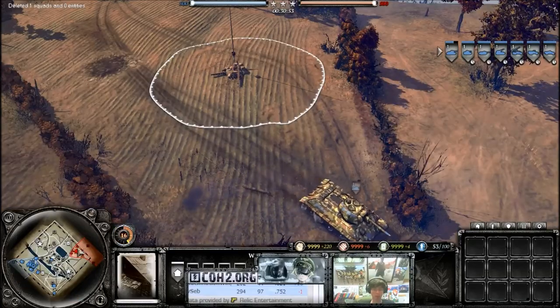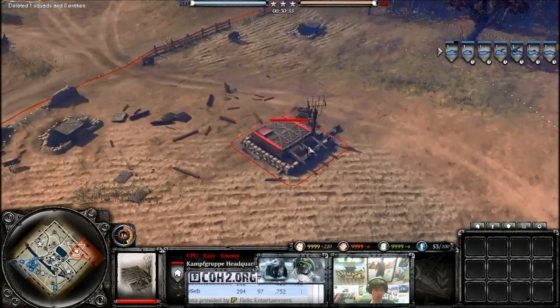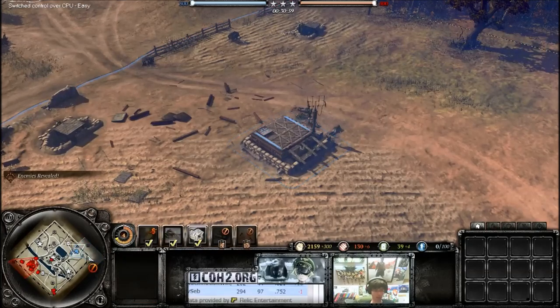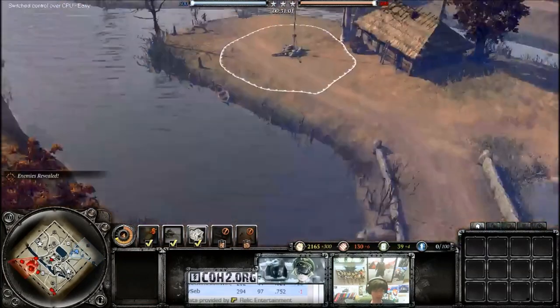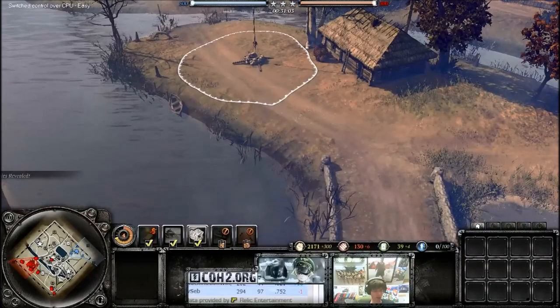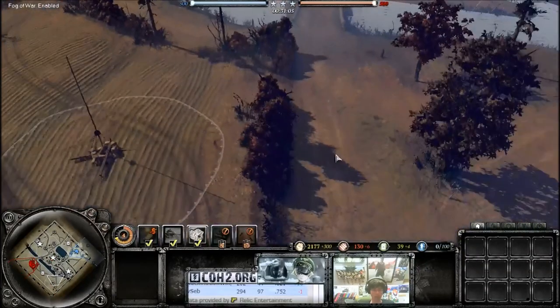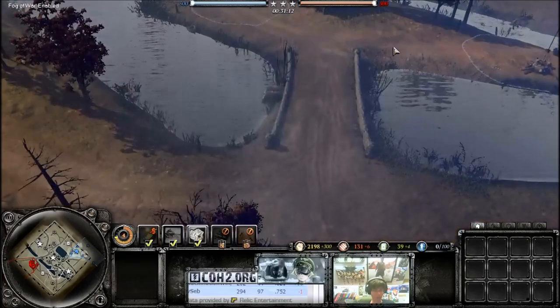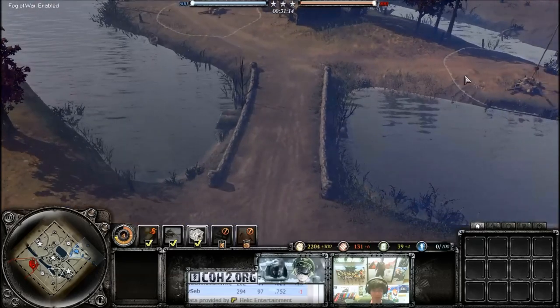This T-34 is going to move to the other side of the map. I'm going to go over to the enemy perspective. So now if I turn the fog of war off, we can't see the tank. However, by listening through the fog of war, we can tell where this tank may be headed.